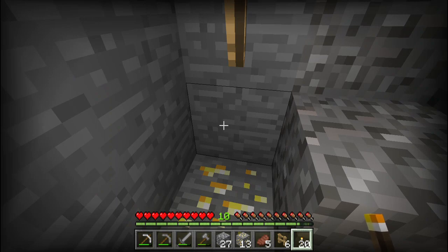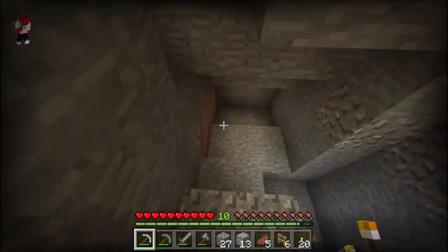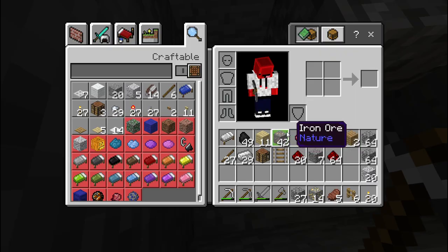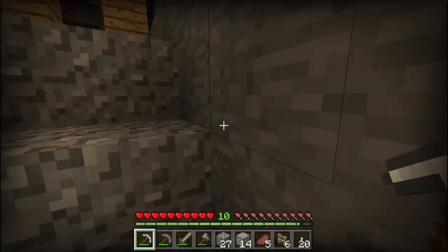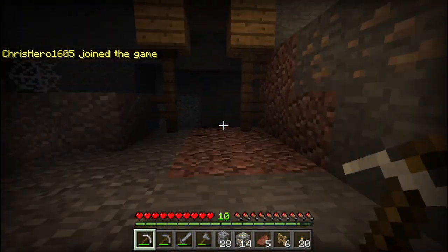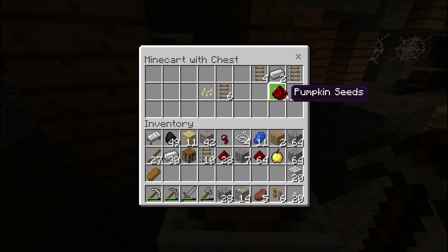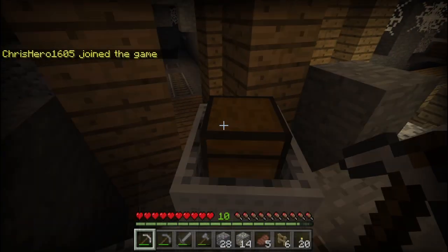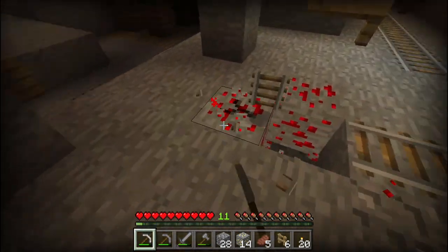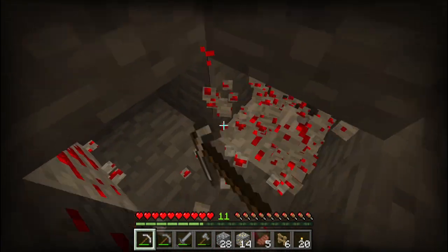I've been mining down to level 12 and I stopped short because I found a mineshaft. I've been getting a bunch of redstone, lapis, gold, and so much iron. It's very scary though because I can hear a bunch of spiders. There's a chest minecart — amazing! I'll grab some stuff, and when I get to level 12 I'm going to skip the mineshaft and hopefully get some diamonds.